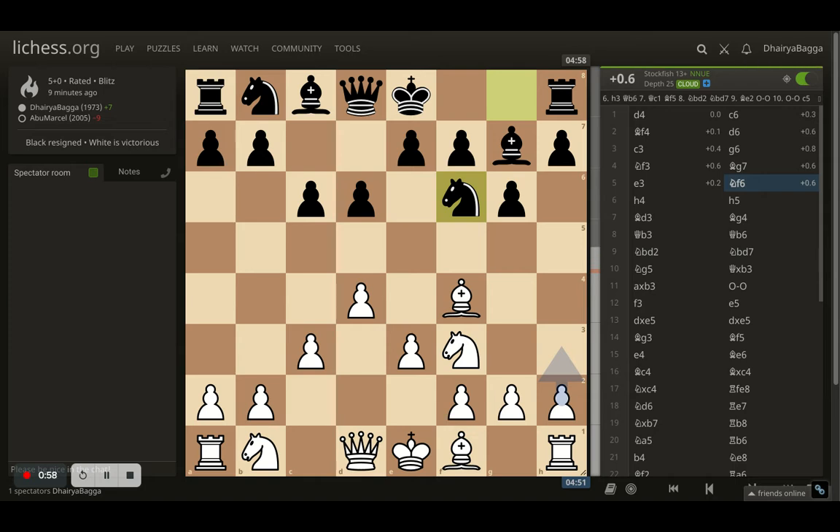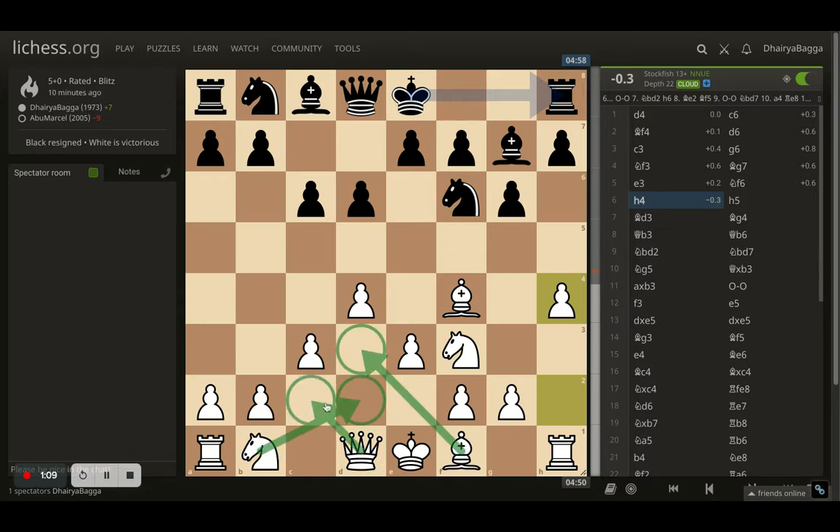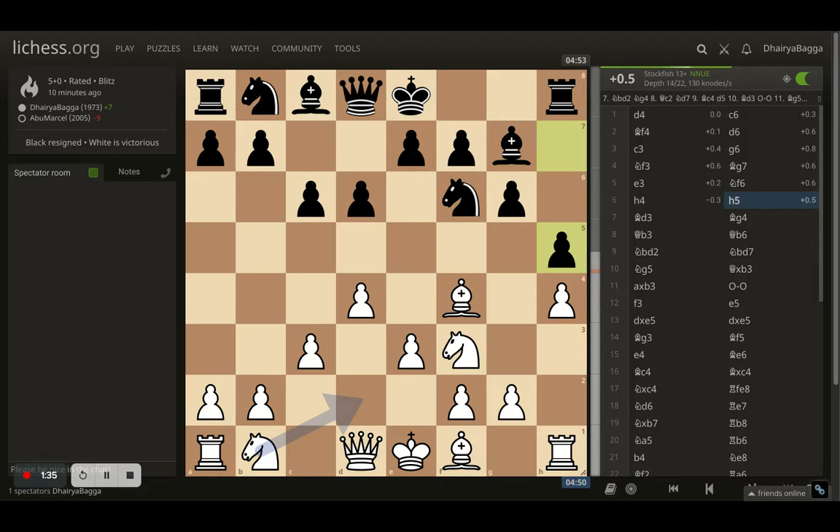Here I went with h4. Generally the idea is to develop the bishop early and then the knight on to d2, put your queen on c2, and then castle king's side or queen's side depending on where you want to attack. I prefer attacking from the king's side. My opponent just took out the minor pieces on the king's side, nothing from the queen's side, so most likely the opponent will castle king's side. Since we know opponent's plan, why not attack early? So I went with h4, opponent plays h5.